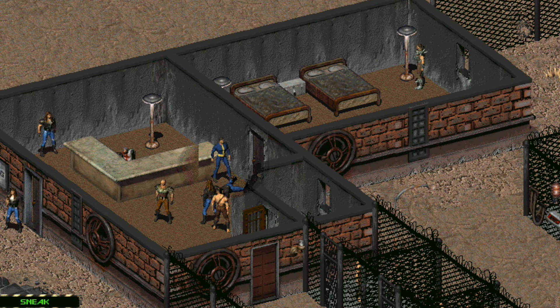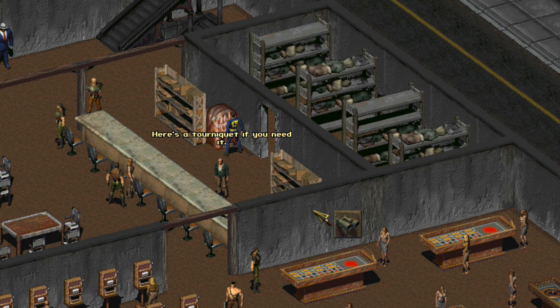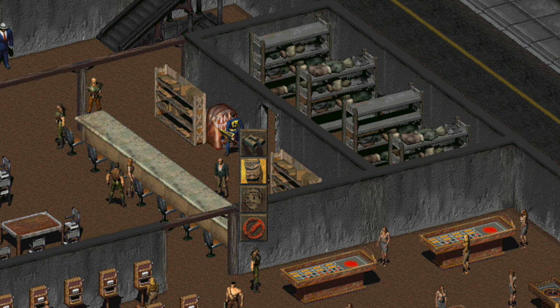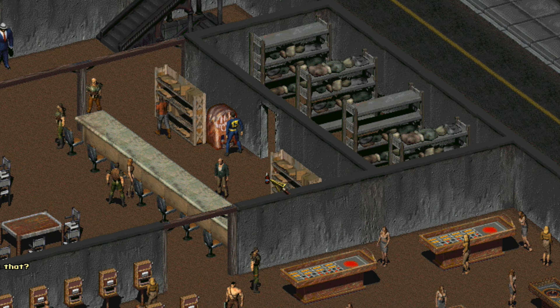For some strange reason, quite a few Nuka Cola machines in the wasteland still work. Plunk your coin into them and they'll sometimes violently eject a not-so-fresh Nuka Cola — a couple attribute rolls are made to see if you dodge out of the way fast enough too. You can purchase 15 to 30 Nuka Colas per machine, and stranger still, these machines restock every few days. Since Nuka Cola has a higher value than what you pay, you can flip these bottles at local vendors.